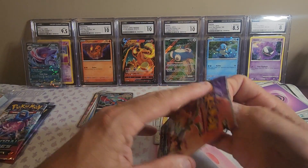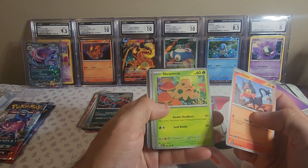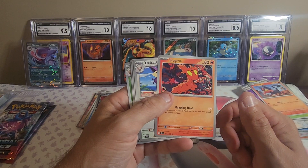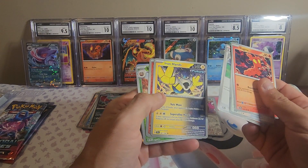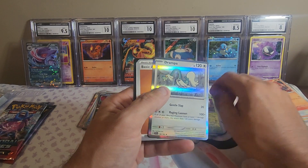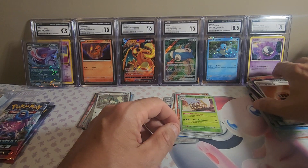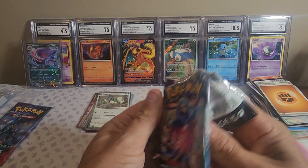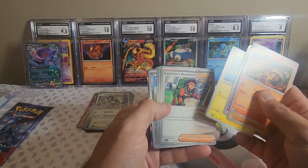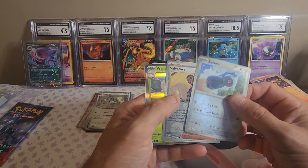We are down to three packs, so this has been an enjoyable opening. A Litten, a Shrimmish, a Licky Tongue — yeah, I'm gonna keep the Licky Tongue out. Slugma, Dogety, Explorer's Guidance, Iron Hands, and a Victini reverse holo, a Bramblegast reverse holo, a Drompa, and some base cards. Drompa — it's a dragon grandpa! Heatmore, Rolycoly, Azumarill, Yamper, Explorer's Guide, Iron Hands again, Morty's Conviction, Beldam reverse holo, Salvatore reverse holo, a Whimsicott.